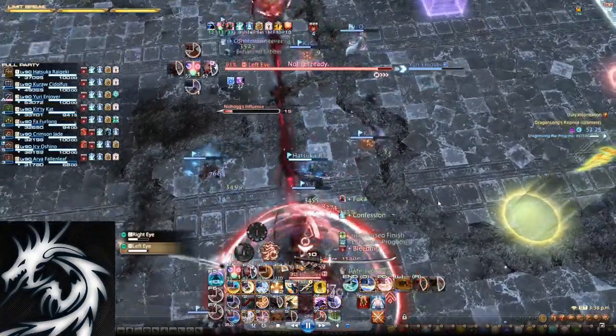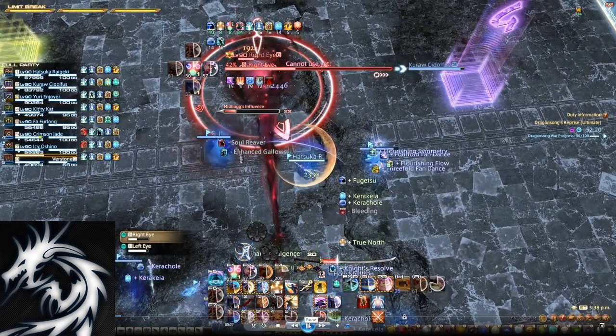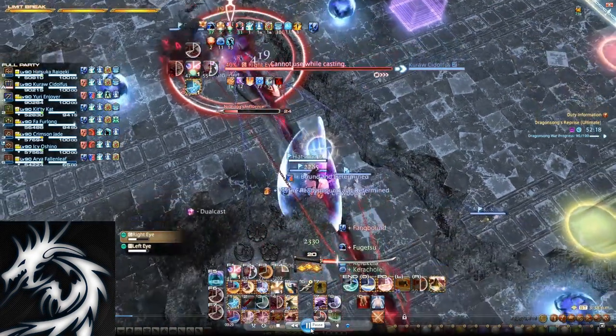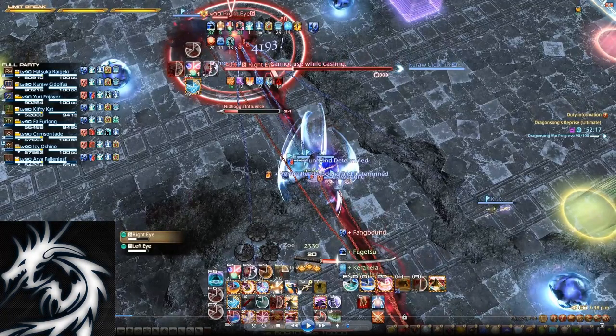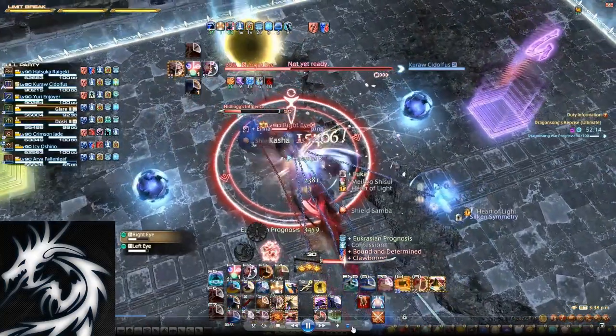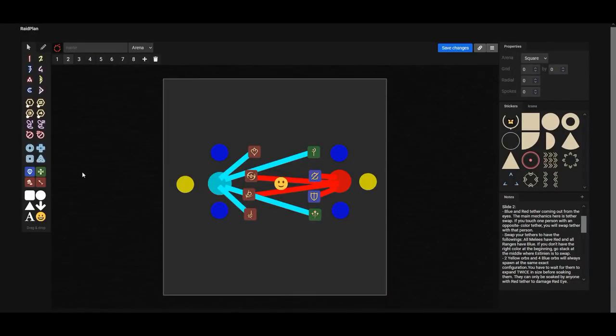The next thing you will see is the eyes are going to cast Hate Bound. As soon as they finish casting Hate Bound, 4 players are going to get the blue tethers and 4 players are going to get the red tethers. At the same time, you will see the orbs spawn. There are the blue orbs on one side, the blue orbs on the other side as well, here is the yellow orb, and the same on the other side. To proceed with this strat, we ensure that our tanks and melees get the red tethers, and our ranged and healers get the blue tethers.